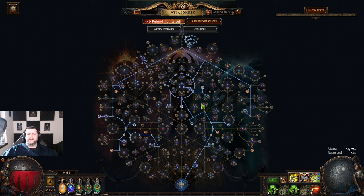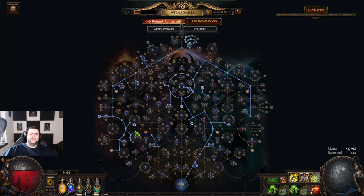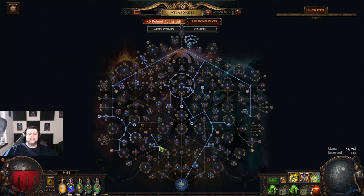We're actually gonna skip Harbingers, but we're gonna still have Beyond. For Delirium, I'm not gonna have it as a sextant — instead I just took the percent chance node. This should add Delirium to our maps almost half the time, which is pretty good, because the Delirium sextant is very expensive right now and for this strat I just want to start a bit cheaper.